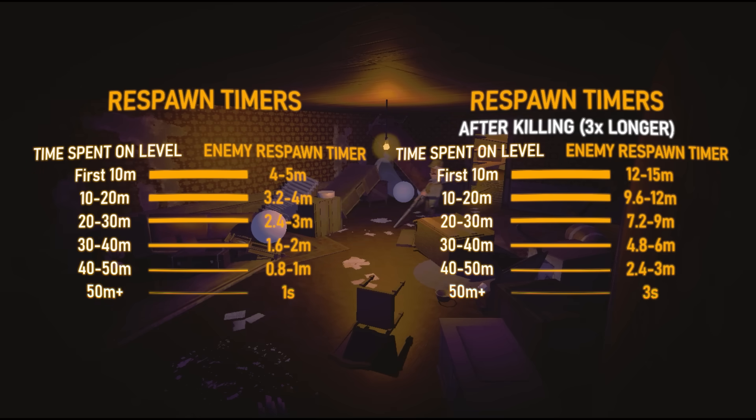When you kill an enemy, this will increase respawn timers by 3 times the amount. So if you were to kill an enemy in the first 10 minutes, its respawn timer would be 12 to 15 minutes. But if you've been on the level for over 50 minutes, the enemy would respawn in just 3 seconds.